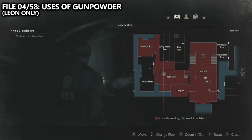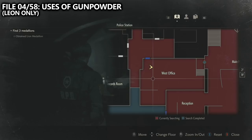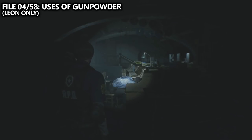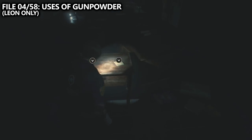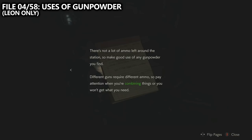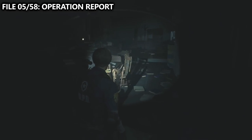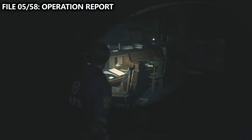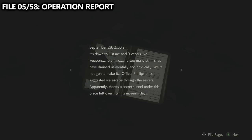After leaving the Operations room, go to the West Office. As you enter, on the desk in front of you, there should be a file named Uses of Gunpowder. This is a Leon exclusive, as him and Claire have different weapons and therefore different instructions on how they can use gunpowder. In the same room, you can also find the fifth file, which is the Operation Report.